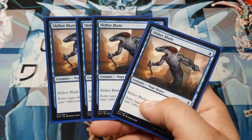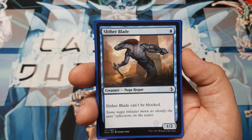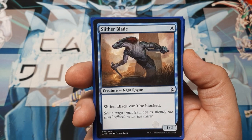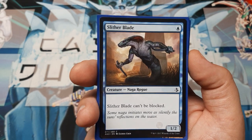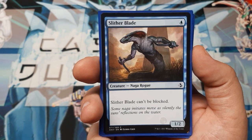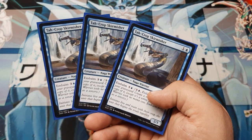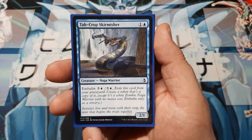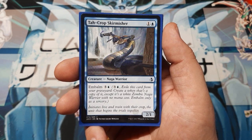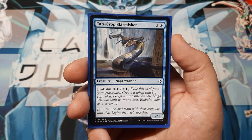Next we're going to play four copies of Slither Blade. This card is simply unblockable — it cannot be blocked — and it's a 1/1 on 1. I like the fact that they didn't give it Island Walk or anything; land walk abilities are a little obscure at this point. But it is nice that it can't be blocked so you can get some hits in. Our next card is Tah-Crop Skirmisher — we're running three copies. It's a 2/1 on 2 with Embalm for 4, so you can play it early game and get it back later as a white zombie Naga warrior token.